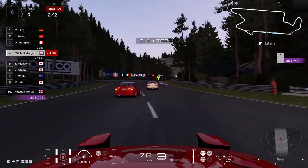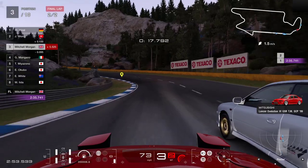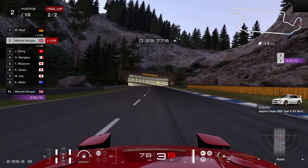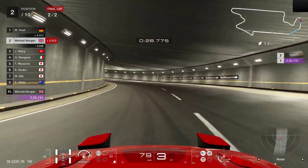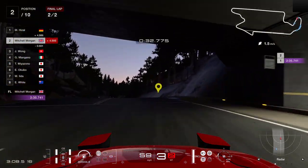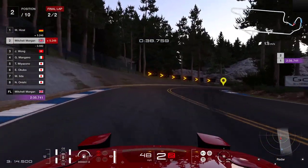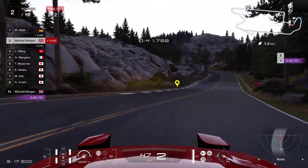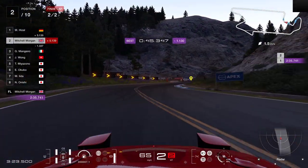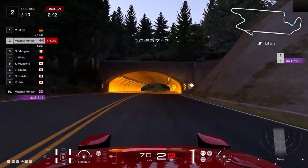Third gear to get over the top. Can we get inside the white Subaru? He's closing the door — just managed to put it up the side. That was nice to get second place. Just checking the radar to make sure they are behind. Third gear through here, drifting a little wide — carrying a little bit too much speed, too anxious to catch up with the car in front. Now the car in front is nearly five and a half seconds ahead and we have only got about three quarters of the lap left, so we are going to need to get on with this.